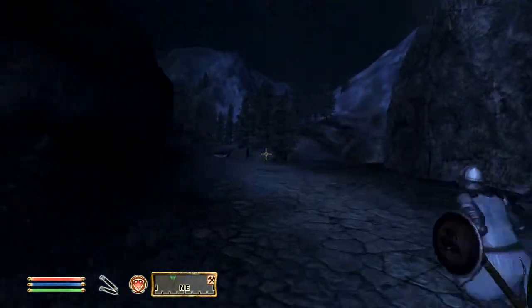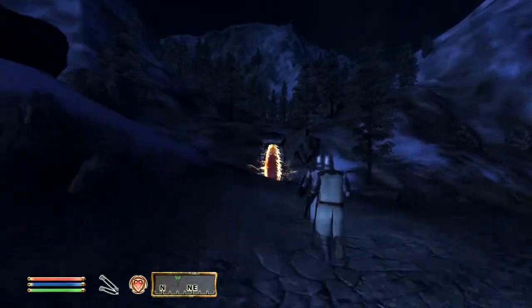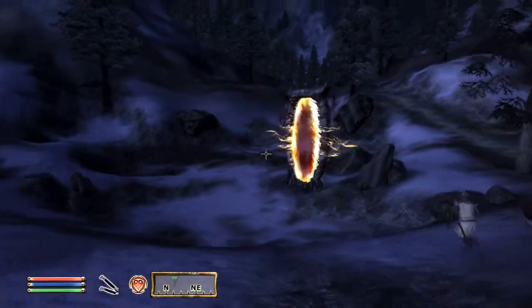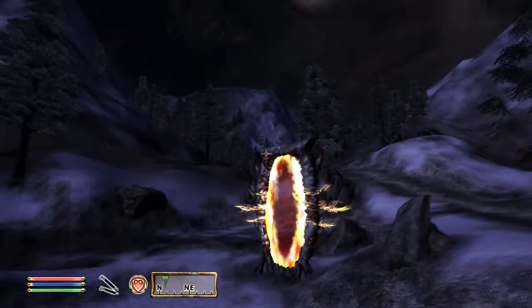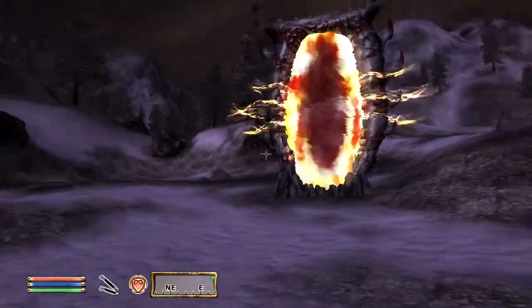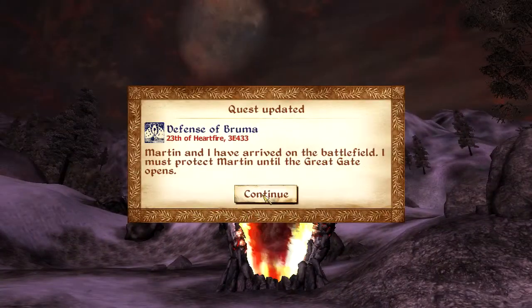I'm going to warn you — this episode has a very good chance of going long, based entirely on the fact that it's been 10 minutes of nothing but cutscenes. I arrived at the battlefield to find one open Oblivion gate. Once all three are open, the Mythic Dawn will open the great gate, which I must enter and retrieve its great sigil stone. Martin and I have arrived at the battlefield — I must protect Martin until the great gate opens.